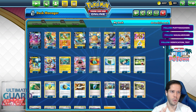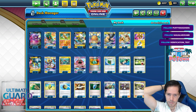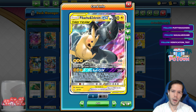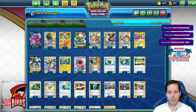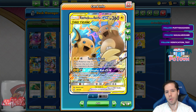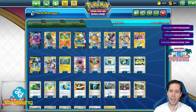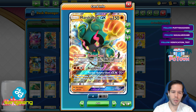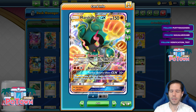I actually lost to Pedro — he completely destroyed me. Like, it's so versatile, right? You have Full Blitz and you have Max Elixirs to power up the Full Blitz. You have Thunder Mountains — you don't even rely on Coco Prism Stars much. So if it's Prized, you don't care. You have Thunder Mountains, you have Elixirs. You have Raichu to do Paralysis and extra damage. You have Electropowers to boost your damage. Getting to attack Bolt is quite easy.